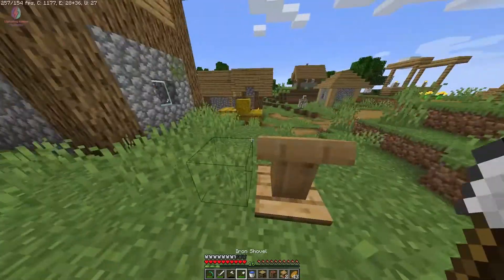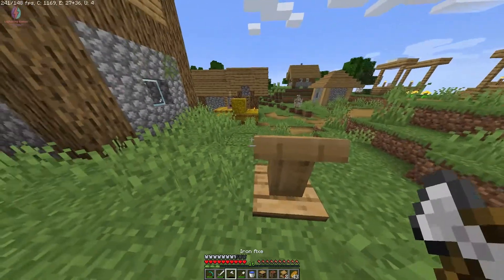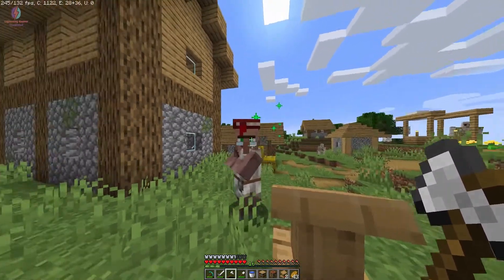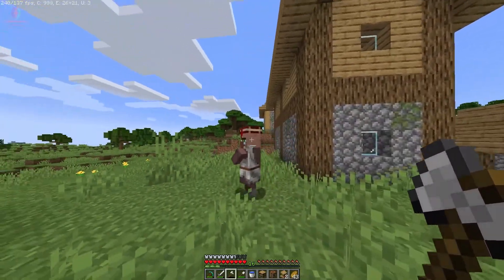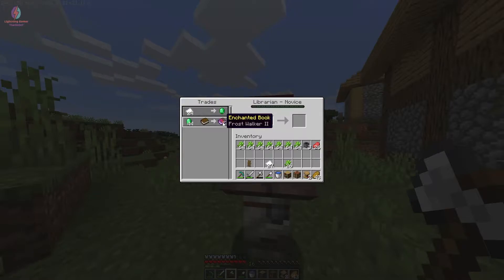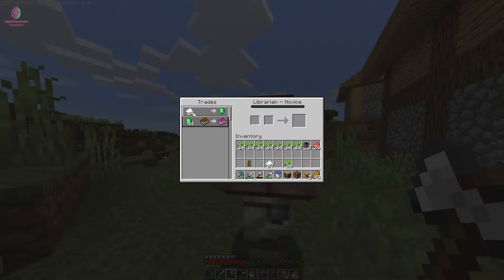No one is coming to the lectern. Come on, please! Someone is interested — he became a librarian! As you can see, he is now a librarian and these trades are available. He has Frost Walker II enchanted book, and I need to give him 24 paper and he will give me one emerald.